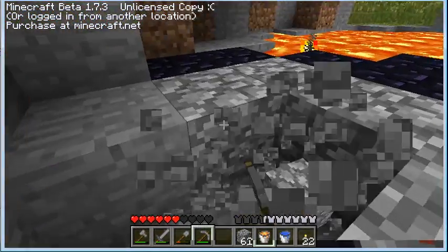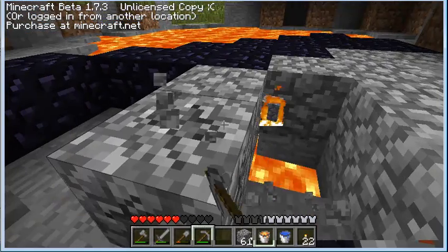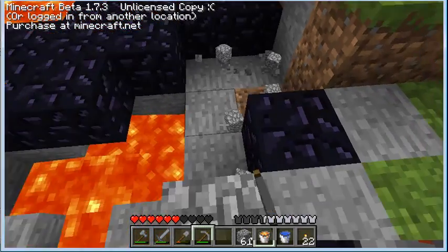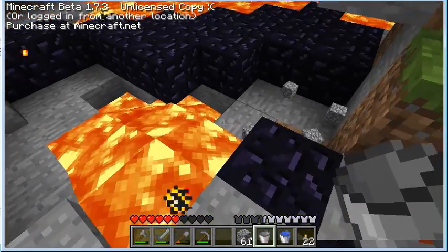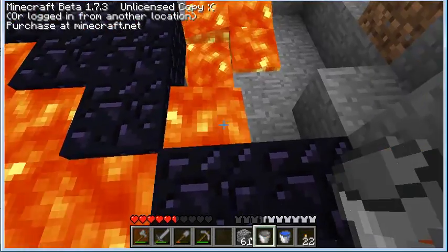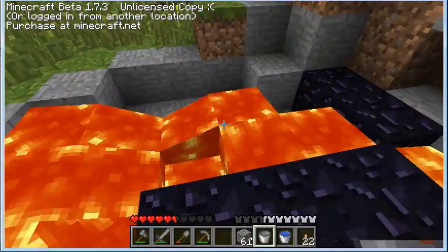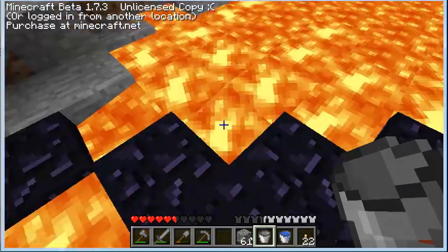I'm just gonna fill this all up because that doesn't seem fair. There's obsidian and lava down here too. It just expands, which is the good thing. Put that there — make a whole mine. There's nothing like having your own lava pit, a natural occurring lava pit. This is cool.